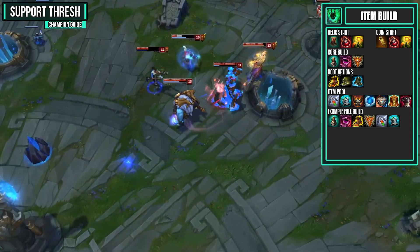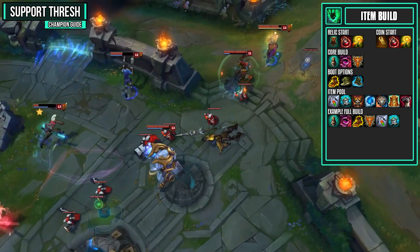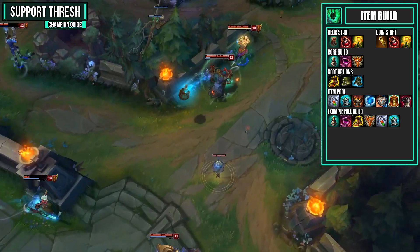For your boot options, you have Boots of Mobility if you plan to spend a lot of the game roaming, Ninja Tabi against high AD teams, and Merc Treads against high AP and CC heavy teams.